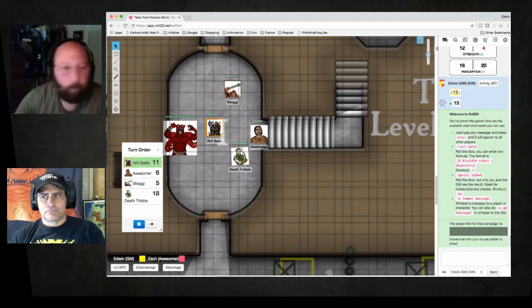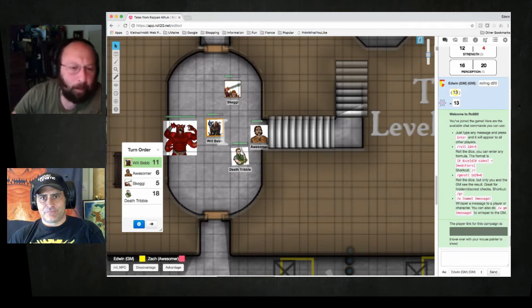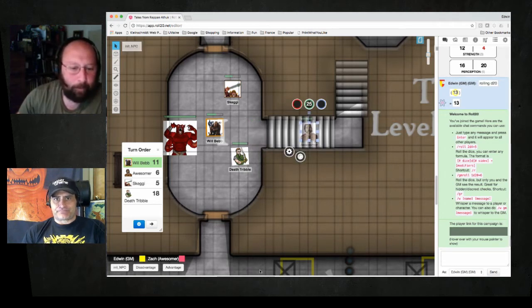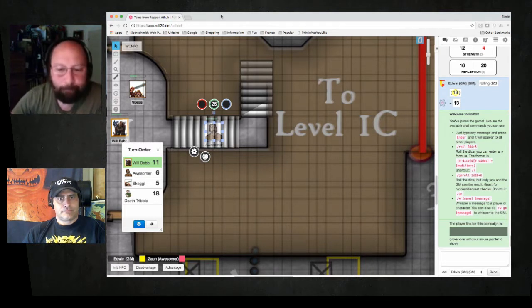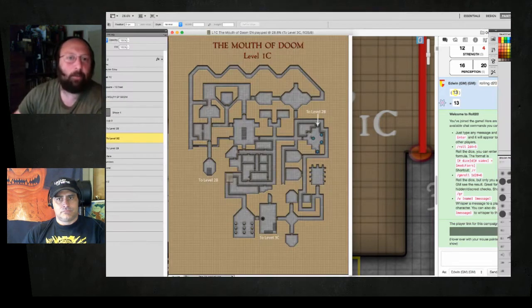All right, so hello all. I am Edwin, and for some reason my party has decided to flee up the stairs. It's a bunch of players from Frog God that I'm running through Rappan Athuk, and they're doing a really good job of pretending they don't know what's going on. Since I don't know what's going on either, it's been working out pretty well. As they head up the stairs, I can see from my GM screen notes that they are headed to level 1C.